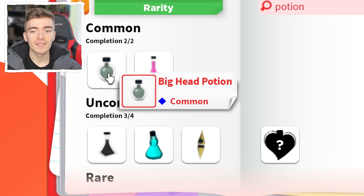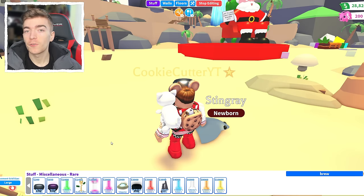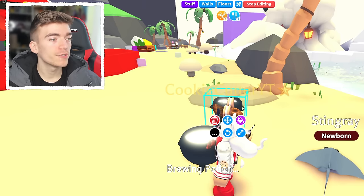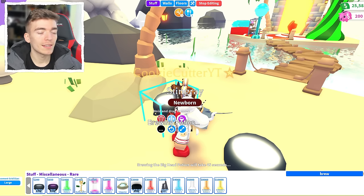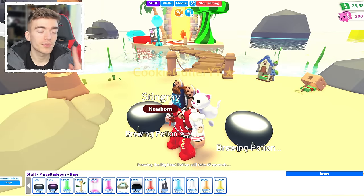Starting off with the commons: the Big Head Potion. If you want a life hack to get these for pretty much free, simply go and buy the Big Head Cauldron. If you want, go and buy a hundred of them. All of my bucks are going to go down, then you go up to it and press brew a bunch of times, and we're about to get like 20 or 30 of these potions completely for free.